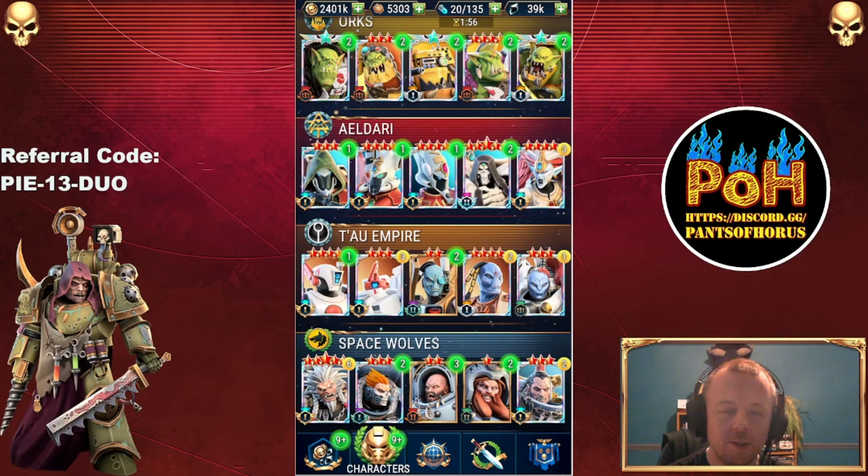What I thought I'd do briefly in this one is just do a little talk about the characters that I'm bringing up to diamond that are already there or I will be elevating, why I've done it, and let me know in the comments what particular characters you're choosing to focus on and what you think of the choices I'm making.